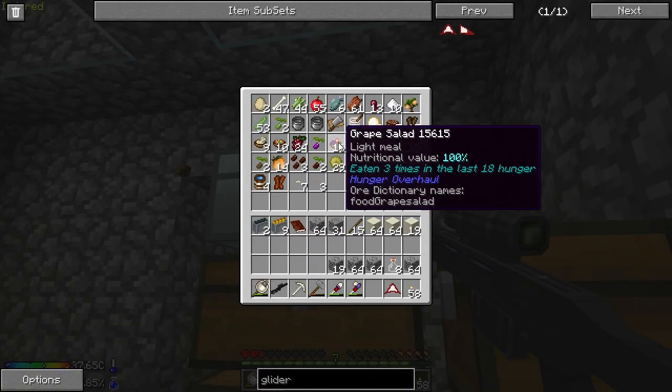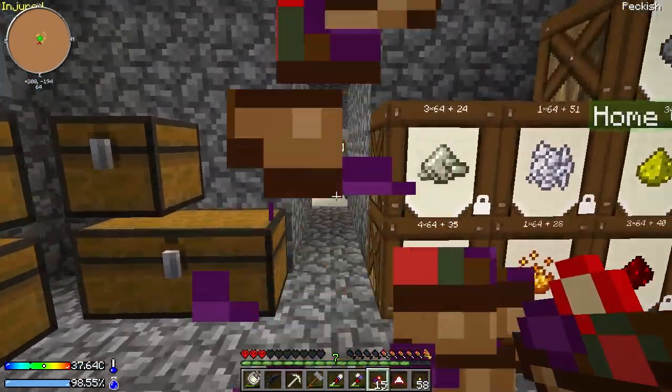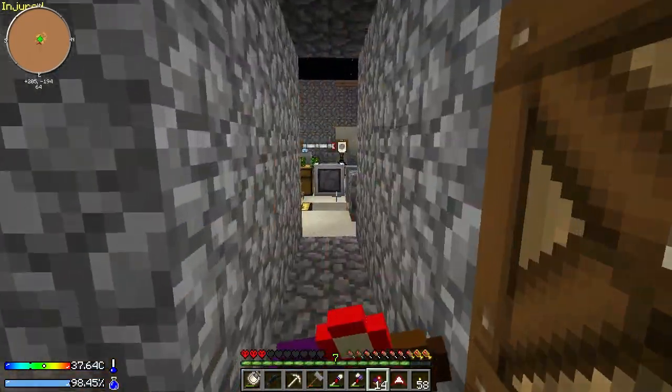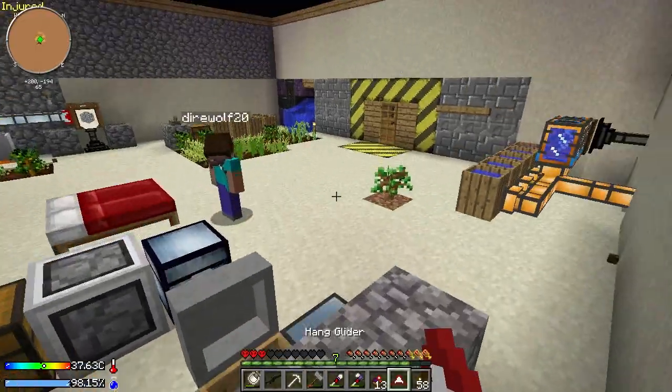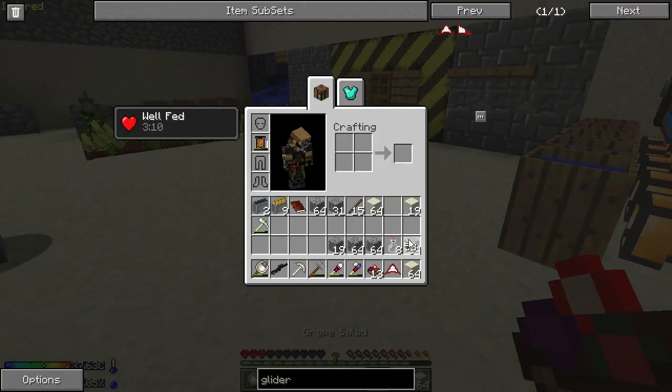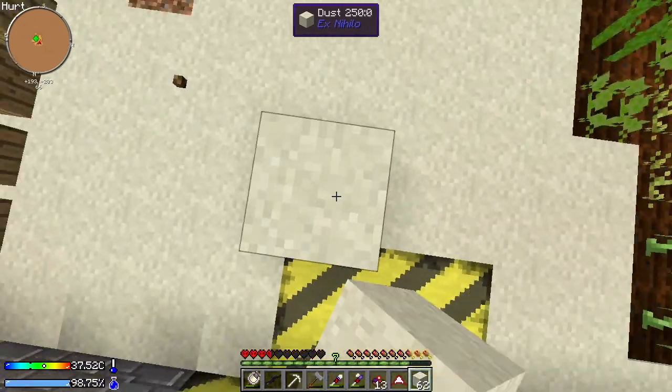It's a pneumatic tube system that runs from the chest here that everything empties out of. It's basically got a filter set on it so that you can specify which items get pulled out. I'm simply specifying everything that you get from dust, minus the ores that you would want to smelt.